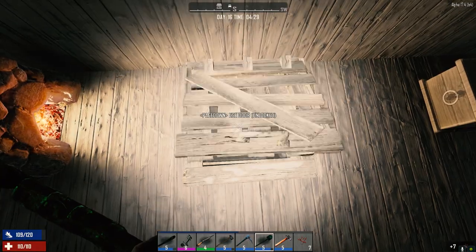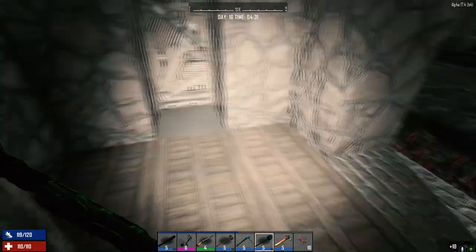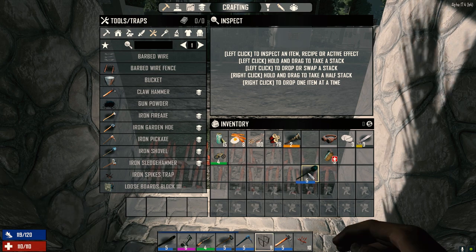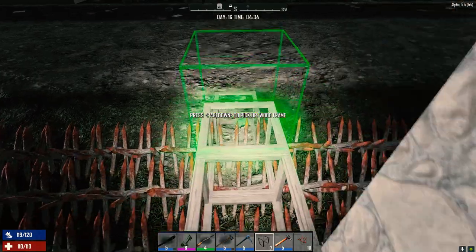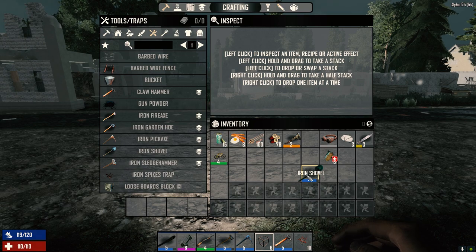We're going to go outside first, repair anything we can, replace the spikes that need replacing, and then go on a ride. I think we'll head down toward the mine or travel south to see what else is down there — maybe hit up a POI when we're out there.